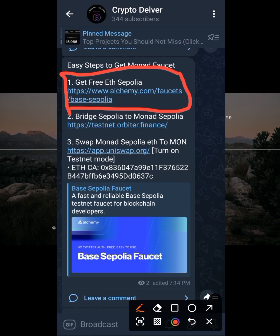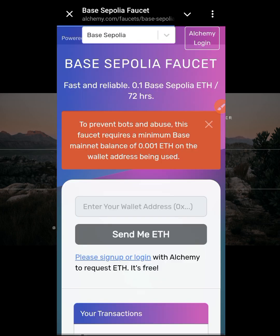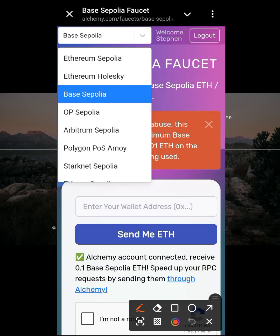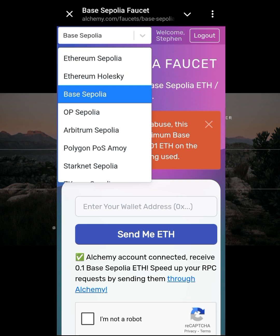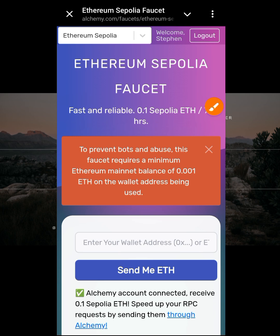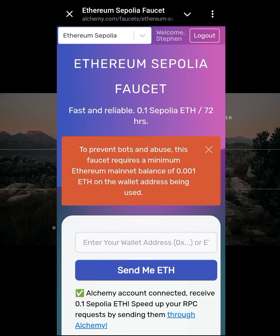The first thing you have to do is get free Ethereum Sepolia. All you have to do is follow the link provided, and make sure you change the network to Ethereum Sepolia. Sometimes you need to log in, so make sure you are logged in before proceeding.